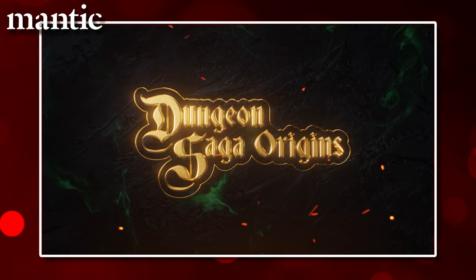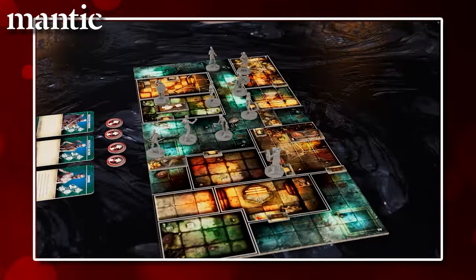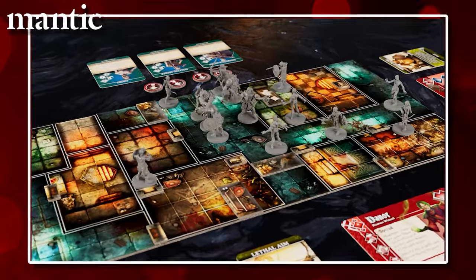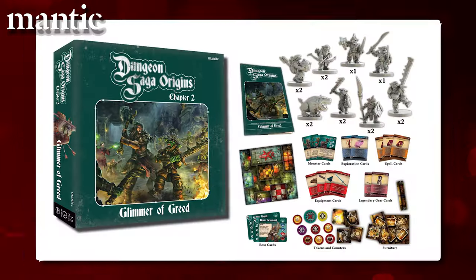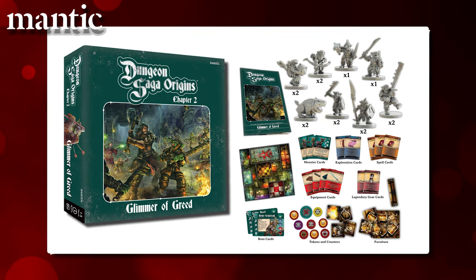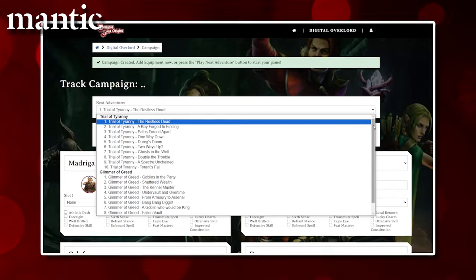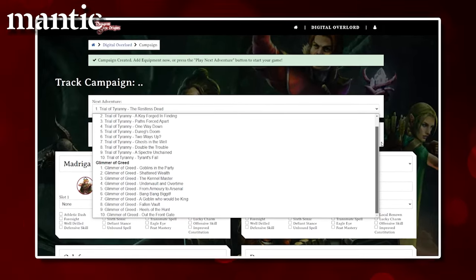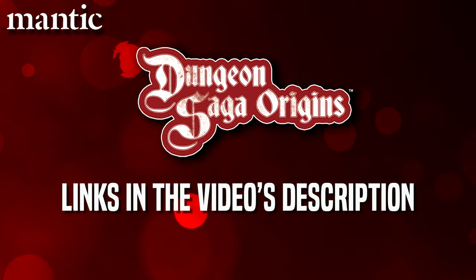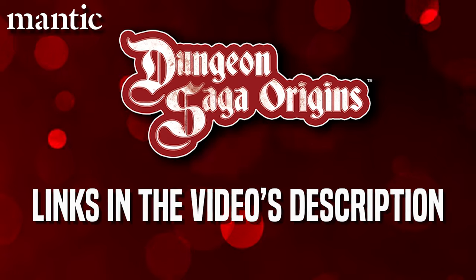Moving on to our Pannithor world — folks have begun to get their copies of Dungeon Saga Origins, ready to get it played over the summer. We think it's a perfect game for both family gaming as well as your more experienced gaming friends, so don't forget the first expansion, Glimmer of Greed, is also available now. The Digital Overlord, which allows you to truly play co-op or solo without the spoilers, is also updated to include this new expansion. I'll pop a link in the video's description for both the Glimmer of Greed expansion and the totally free Digital Overlord, so go and check those out.